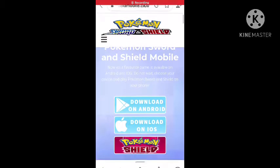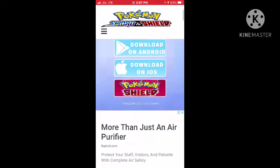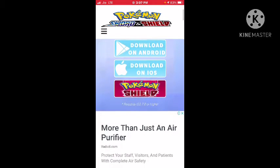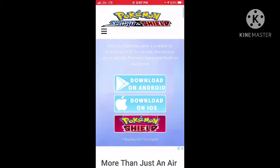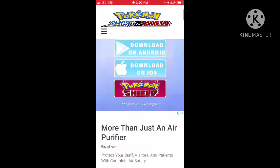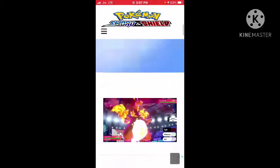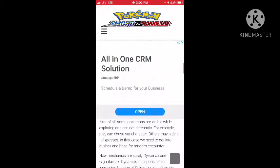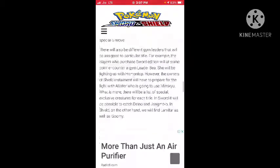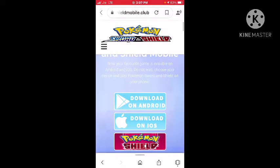Friends, today I will show you how to download Pokémon Sword and Shield — link below. It requires iOS 7.0 or higher and works on both Android and iOS. Click on Android if you have Android, or iOS if you have iOS. If you want Sword and Shield, it is 100% real. If this doesn't work, I will give you the Nintendo Switch for free.